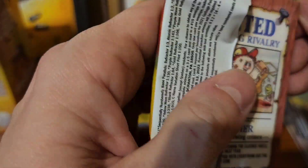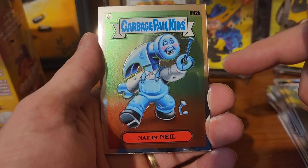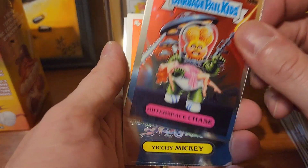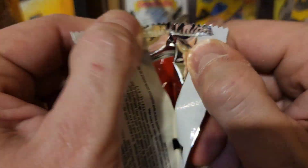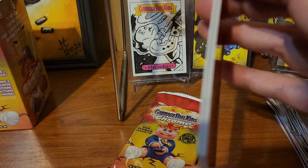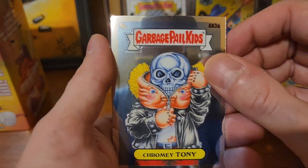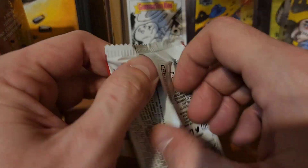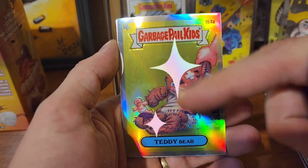Fun fact about opening Chrome — whether it's Chrome 3 or Chrome 4, these are the only two I can confirm — your hits are always going to be the second card in the pack. Except in Chrome 4, if you get an autograph it's going to be on top. Other than that, your hit is going to be right there as the second card. Atomics are always in the back as the fifth card, and those are the only packs that have five cards.